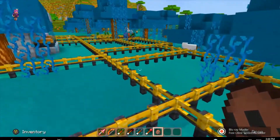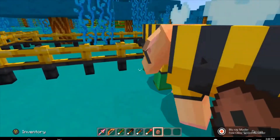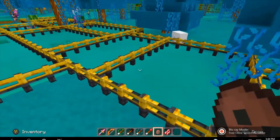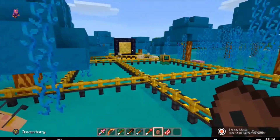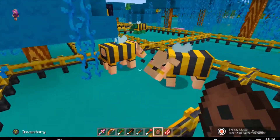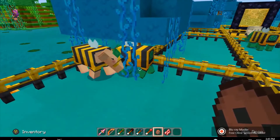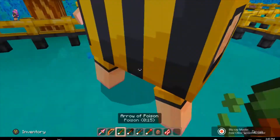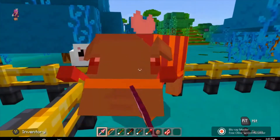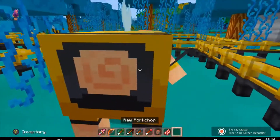I'll spawn two of them because there's another type I want to show. One of them became the Zoglin. I'm only going to put one in there because this one seems to be mean to the other one. Maybe they don't live in this area so they just become corrupted. Yeah, they do just become corrupted — that's very weird. That's the variant.